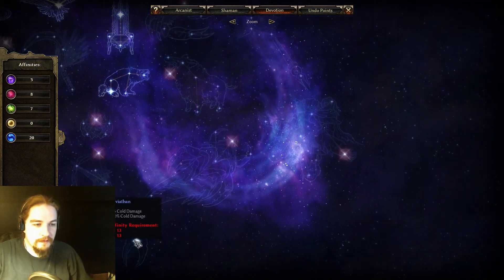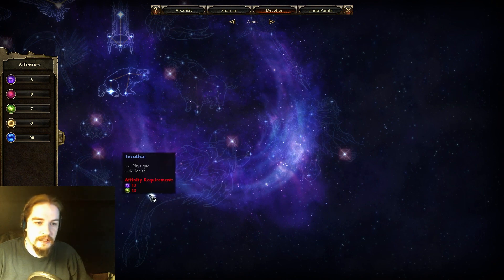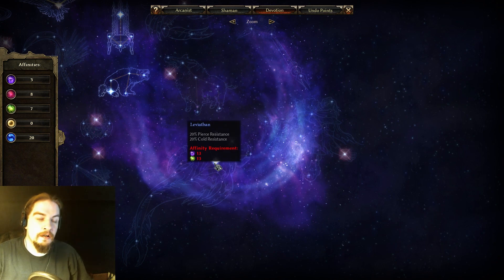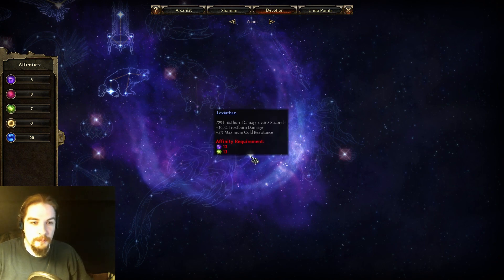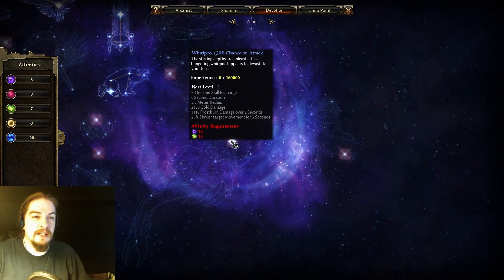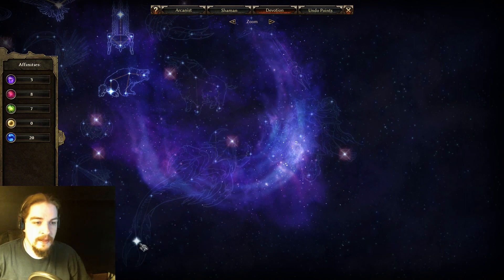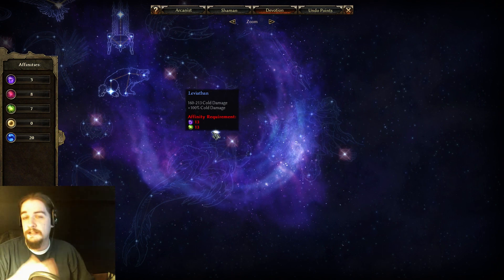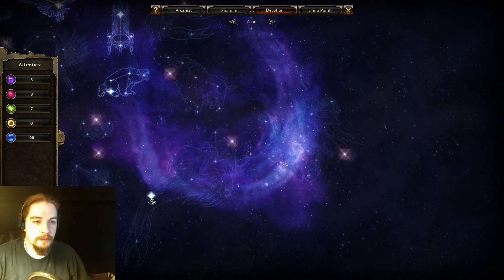The Leviathan gives flat and percent cold damage, physique, percent health, energy, defensive ability, energy regen, pierce and cold resistance, flat frostburn, percent frostburn increase, max cold resistance, a lot of flat percent cold damage, and the Whirlpool ability — 30% chance on attack you create whirlpools that deal a lot of cold damage and frostburn damage and slow targets. This is great for a Spell Breaker or cold Battle Mage — the flat cold damage node alone adds a lot to your attacks.